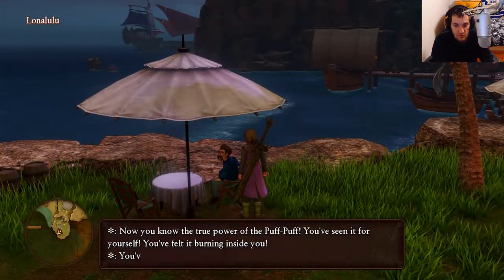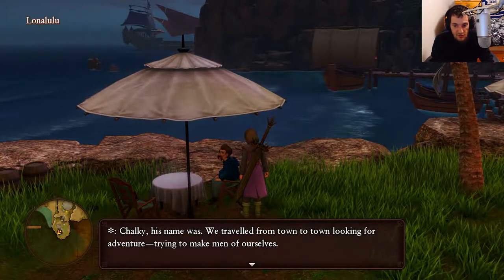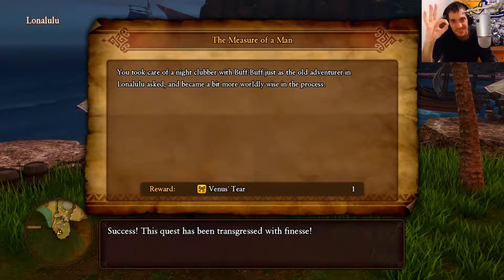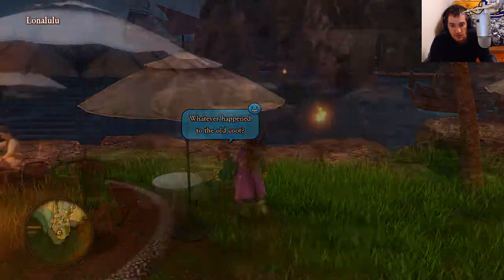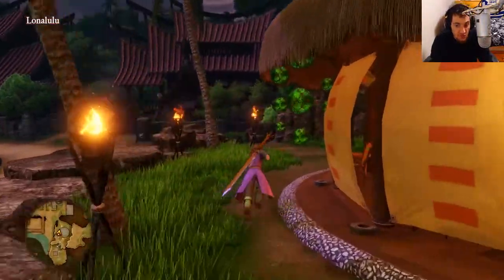There we go — quest complete for sure. You defeated a Night Clubber using Buff Buff. You have to make sure that you get a kill with Buff Buff. Now we'll go back to Lonelulu and claim our reward. I'm going to stop talking to this guy and claim my reward — we got a Venus Tier for that, and another side quest complete. 'The Measure of a Man' done. Let's go rest up at the inn and prepare to do the final quest in Lonelulu.